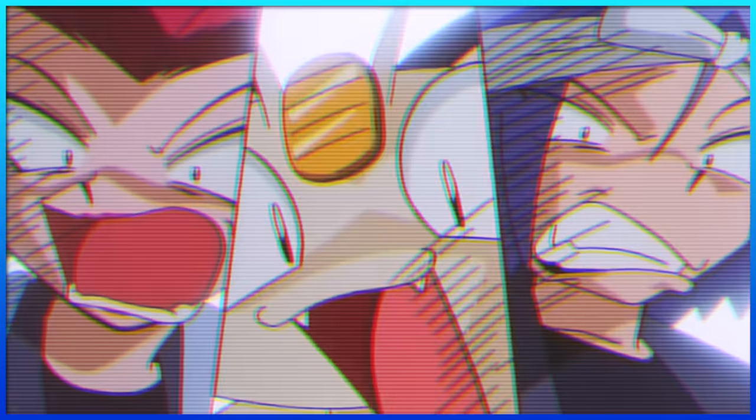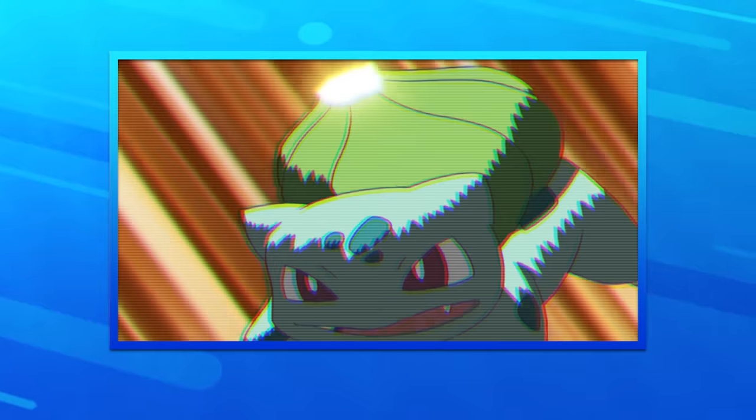Bulbasaur's signature move is Solar Beam. Sure, it'd probably use Razor Leaf and Vine Whip a lot more, but Solar Beam was almost always its badass finishing move.